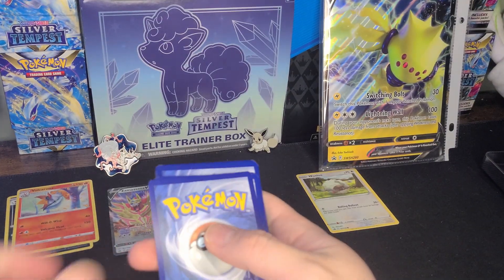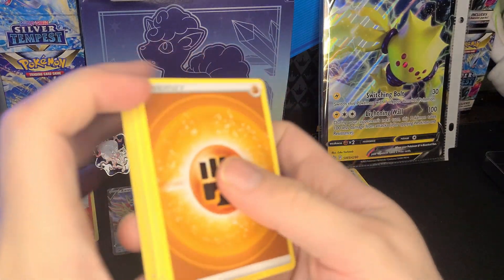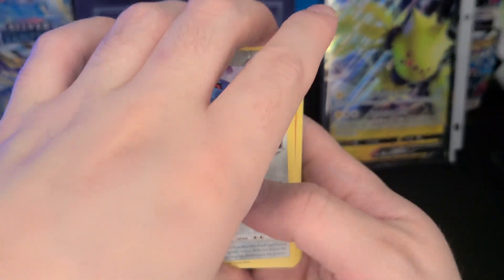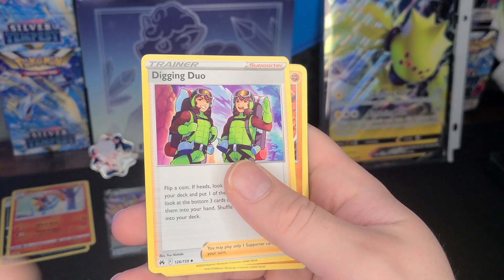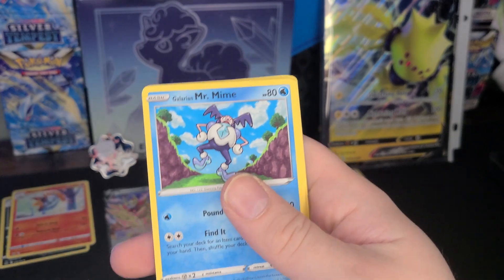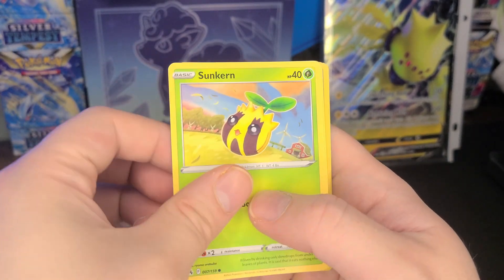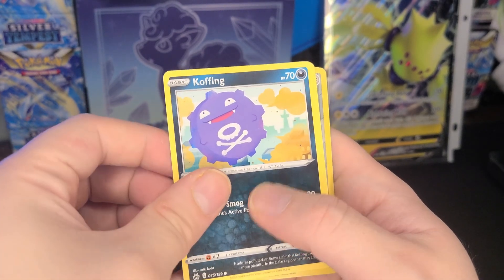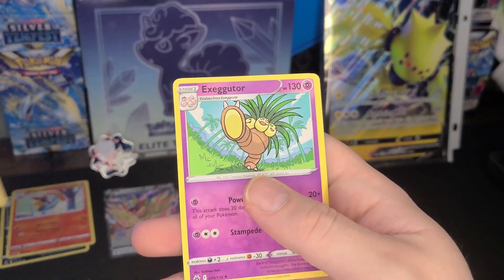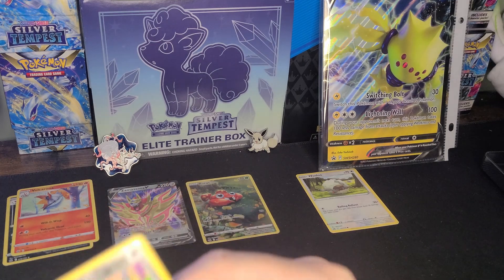We got a code card - one, two, three, four - Earth Energy, Metagross, Diglett duo, Graveler, Potion, Galarian Mr. Mime, Sunkern, Oddish, reverse rare Snorlax, and a regular old Executor.